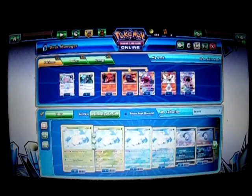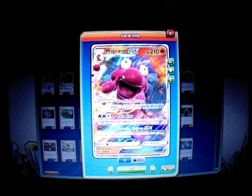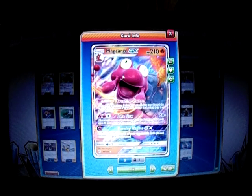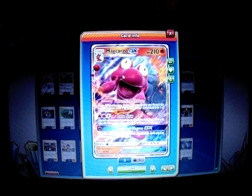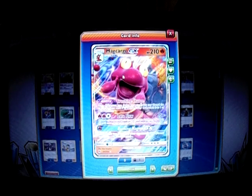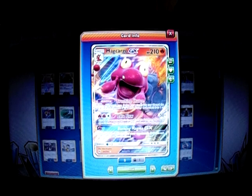So the point of the Mercargo GX deck is to use Mercargo's Crushing Charge ability. It's a Stage 1, 210 HP GX Pokemon. It has an ability called Crushing Charge — once before you attack, you may discard the top card of your deck. If it's a basic energy card, it attaches to one of your Pokemon. So if we get a Fire Energy, we get an extra attachment. And its first attack costs two Fire Energies and a Colorless — Lava Flow. Discard any amount of basic energy from this Pokemon; this attack does 50 more damage for each energy discarded. So one energy is 100 damage, two energy is 150, three energy is 200.